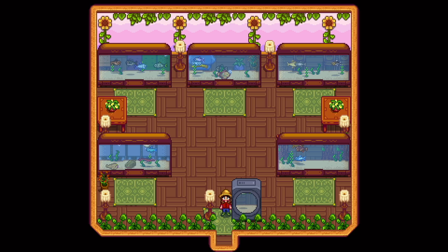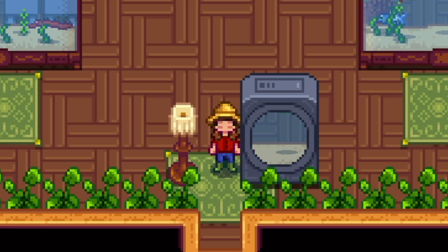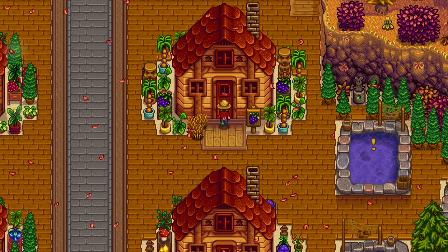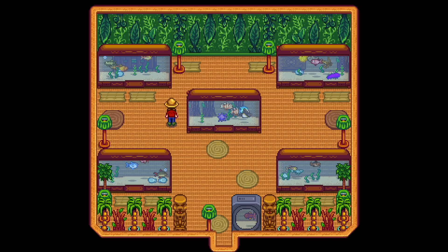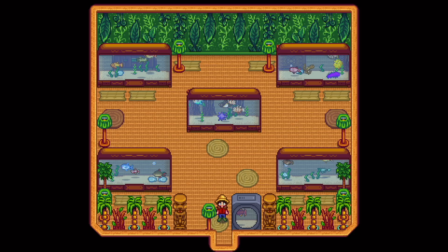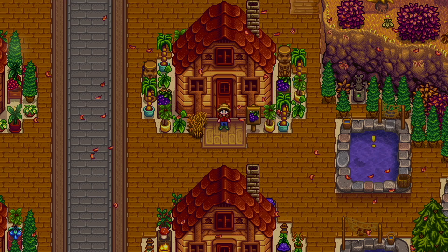We also got our legendary fish here. To an untrained eye, this may look like a largemouth bass, but it is definitely the Legend - I definitely did not sell that on accident. Now we're moving on to the summer shed. We've got this nice little grape tropical tree theme outside, and then you go inside and I really like this one. The leaves hanging on the wall look super, super good. These are just all the summer fish scattered around. I particularly like this pufferfish - he just looks super done with his existence.